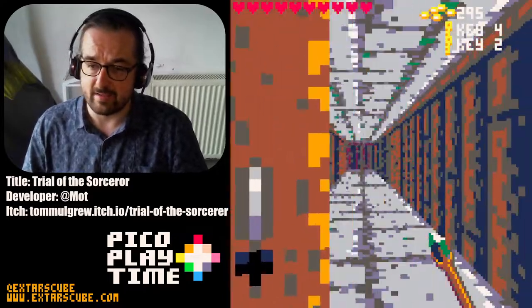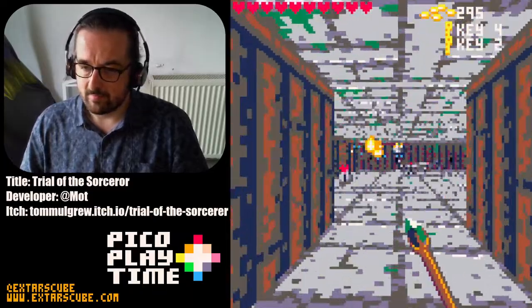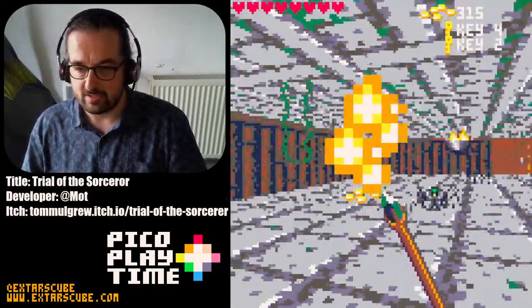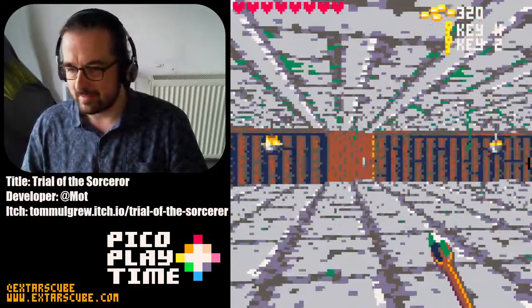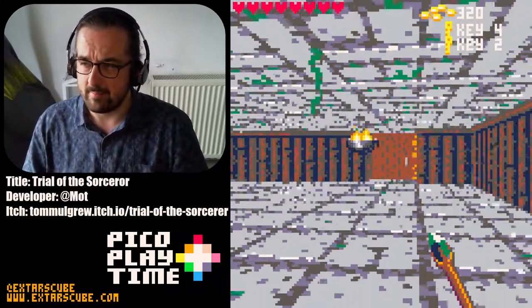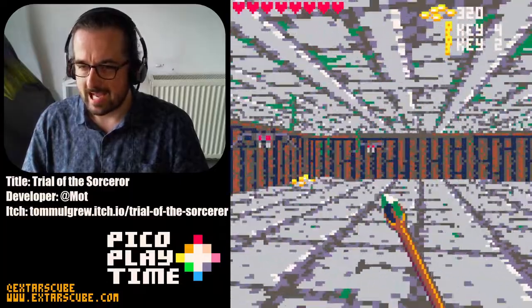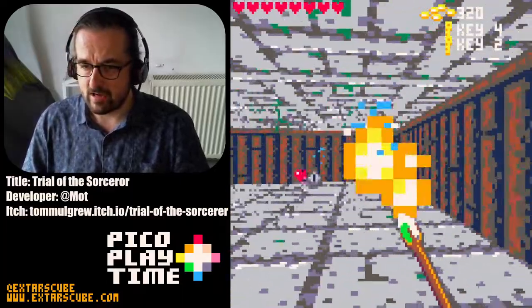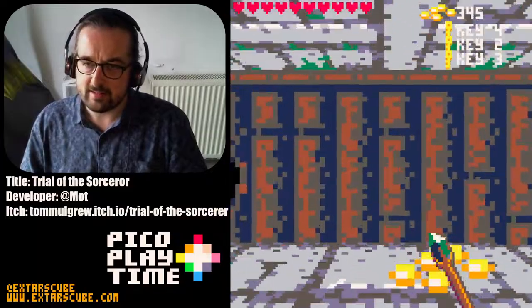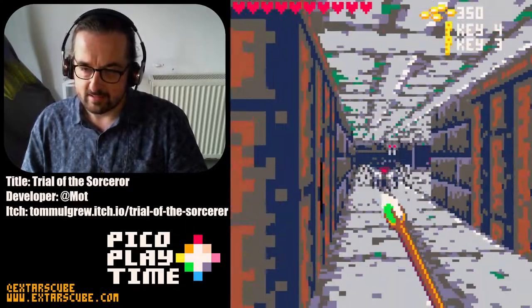We've got key 5, so there's at least 5 keys on this level. The graphics — I really like the sprite work. Very evocative of games like Wolfenstein. I haven't actually ever played Catacomb Abyss, but I can imagine it's one of these pseudo-3D dungeon crawlers — Eye of the Beholder, all those kinds of games. The graphics really fit that style; they're nice and colourful. I don't think this game is actually using the extended palette, which is interesting — this looks like the regular Pico 8 palette.